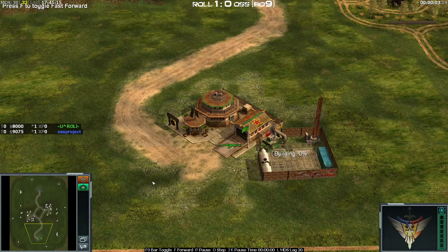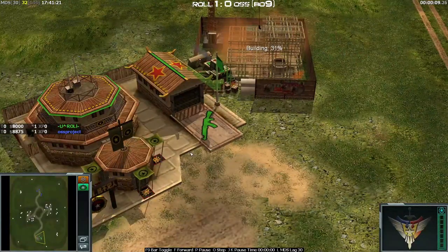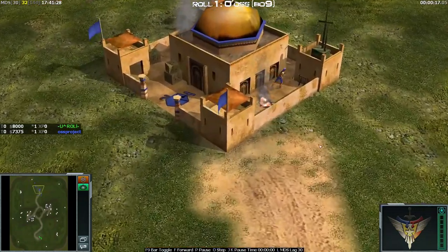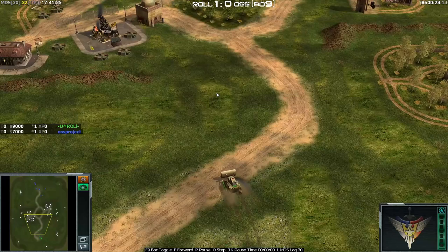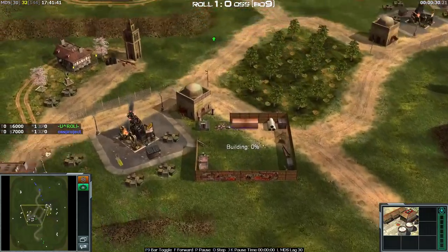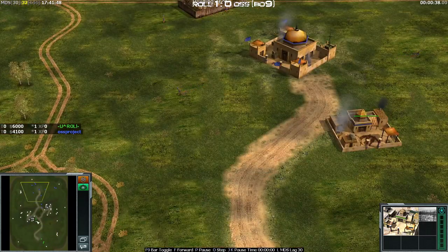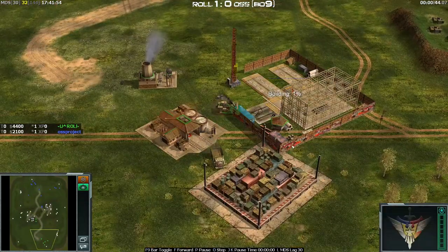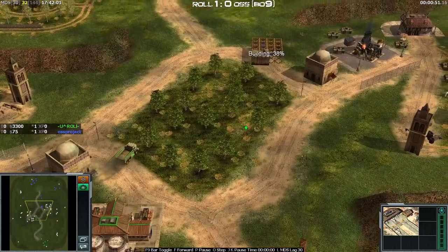Jumping into game two — Roll is now down in the south with China Infantry, and OSS Project has GLA Demolition in the north. Will Roll helix rush or do a truck rush? The truck rush will probably keep OSS busy, then load up the helix and rush straight to the arms dealer — that might be a possibility. When you see a truck coming from the middle, that's what you've got to be thinking. It is going to be a helix — Roll just wants to close this one out quickly after floating 21,000 in the previous game.